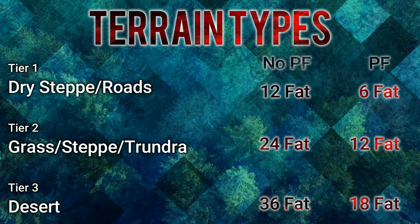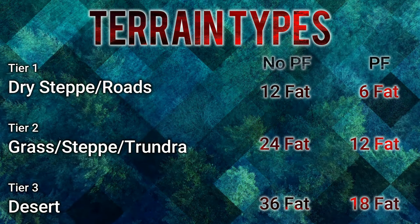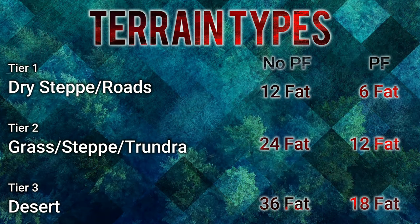Regardless, Pathfinder or not, AP is always going to be at 2 per tile movement within the first three tiers.